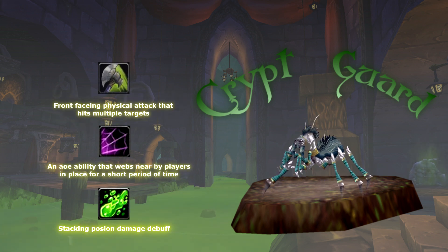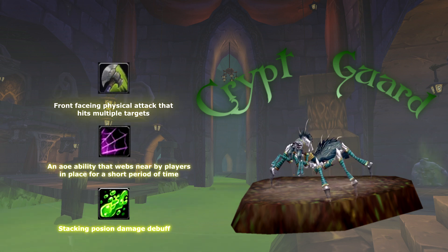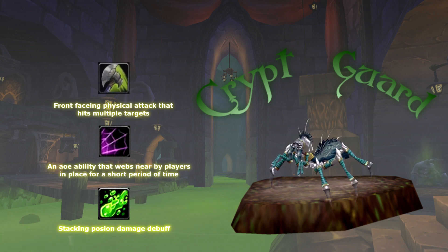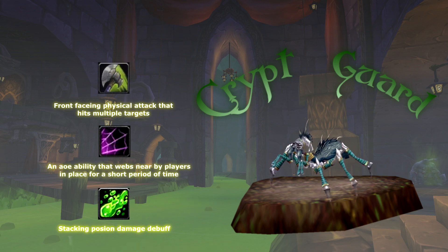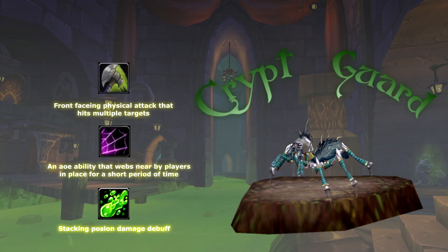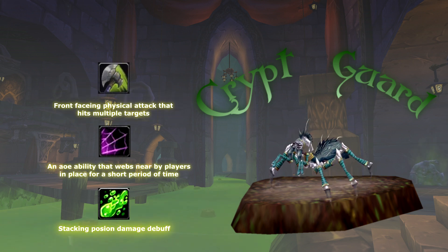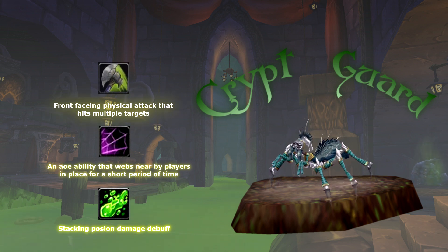The scarabs hit cloth wearers fairly hard — approximately 400 damage per hit, give or take. Make sure off-tanks grabbing the Crypt Guards have a predetermined position to tank them in. Face them away from the raid and recommend tanking them on the left side of the room facing the Ring of Slime or toward the wall. This will help prevent other players from getting cleaved.